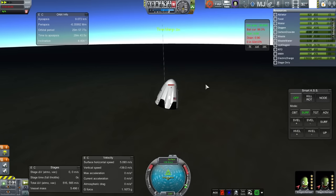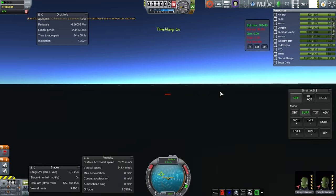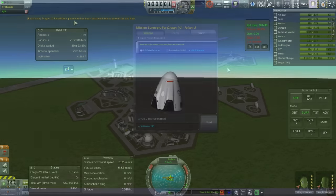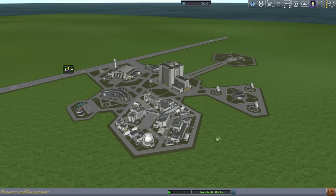Here we have the parachute. I don't think it's a good idea to try to bring this capsule from a greater height. No splash sound — I couldn't find where the splash sound was in KSP's sound effects. Anyway, we brought our two Kerbals back, and so that's the important thing.